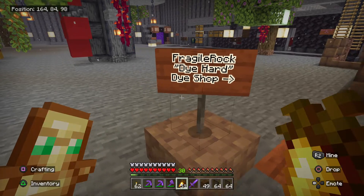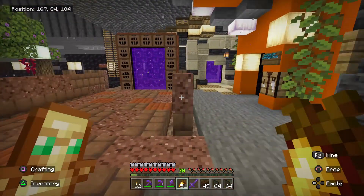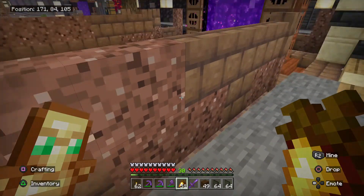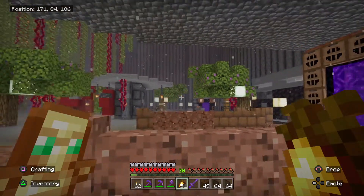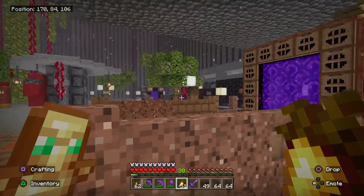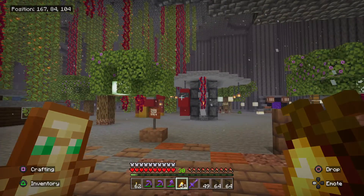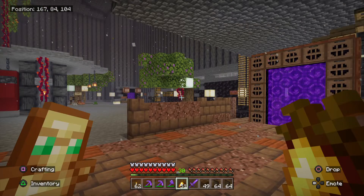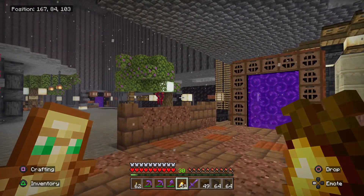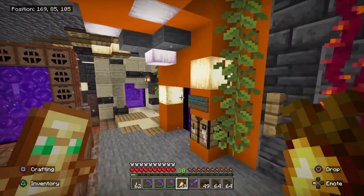But this portal goes to the dye shop that I don't own — my friend's place. Diehard Dye Shop, funny name. Because sometimes it's spawning magma cubes here, and I was standing in that frog light farm, picking up my frog lights that I had been standing AFK for, and I was surprised by some magma cubes.